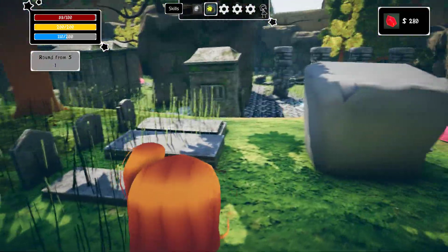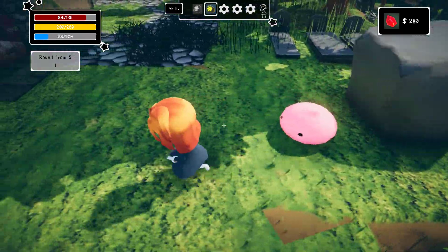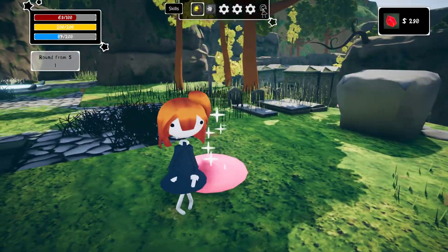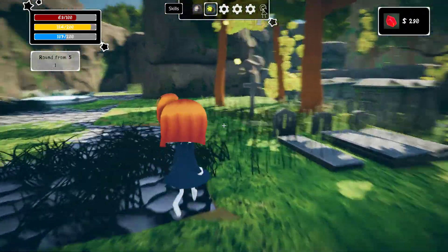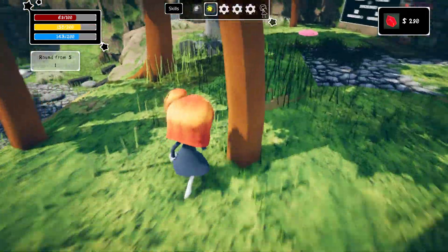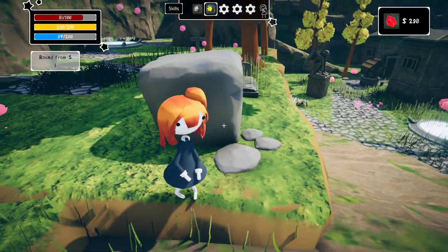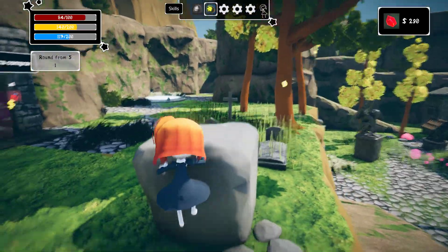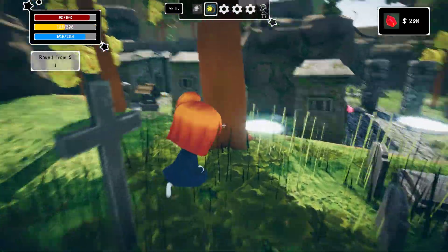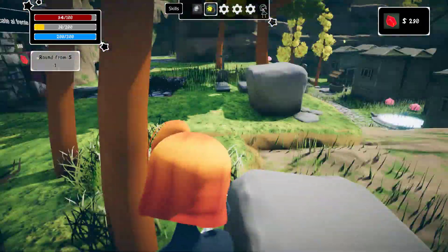Doesn't seem very powerful. I'm not really getting the rocket jump thing so far — it seems very weak, you just don't seem to get any air. I don't really know what the idea is. Maybe it's meant to kind of propel you off a wall if you're next to a wall.